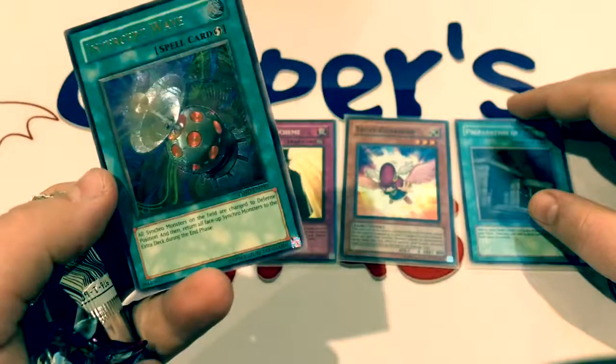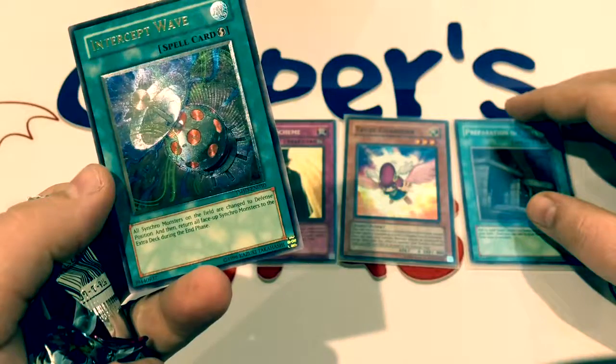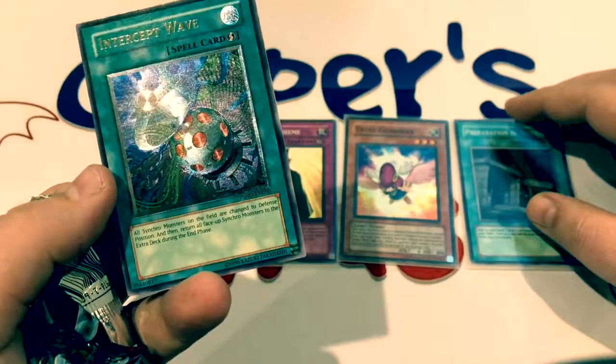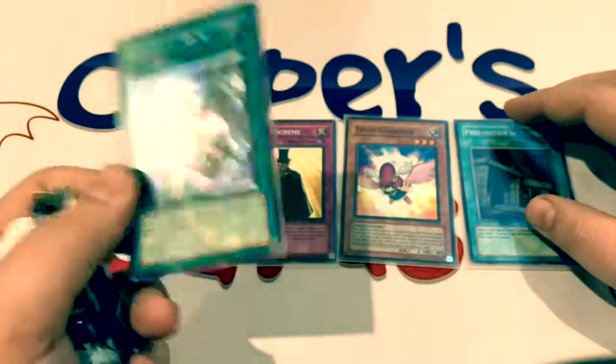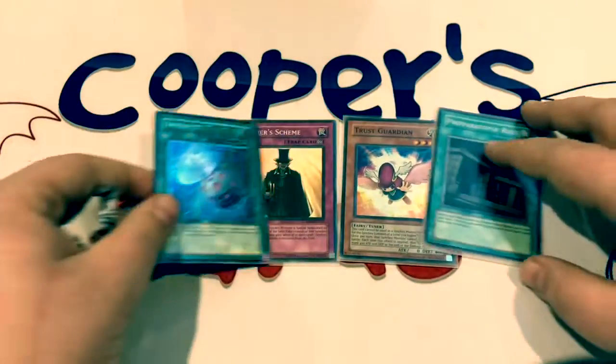Intercept Wave: all Synchro Monsters on the field are changed to Defense Mode, and then during the End Phase all face-up Synchro Monsters are returned to the Extra Deck. Crazy counter card for the Synchro formats.